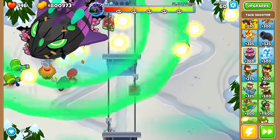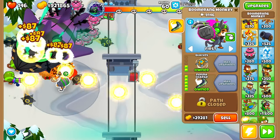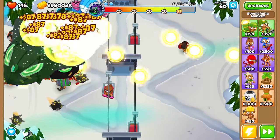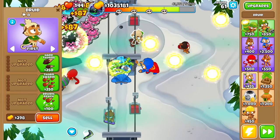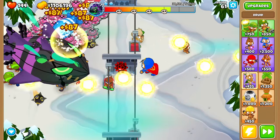I have spammed a whole bunch more of these Tag Shooters so that we can farm even more, and I'm feeling really confident about our defense. We nearly have a million dollars - look at how much money we are making. As soon as it gets in range of the Bionic Boomer, I feel like we are going to be doing some serious damage. This balloon has 52,000 health - that is so much. I should probably get some more defense on this side because they're getting through. We're going to go for a Druid.